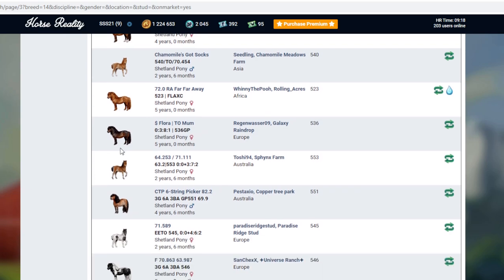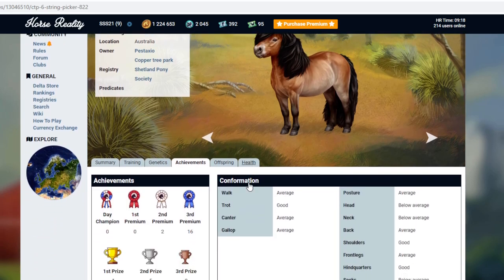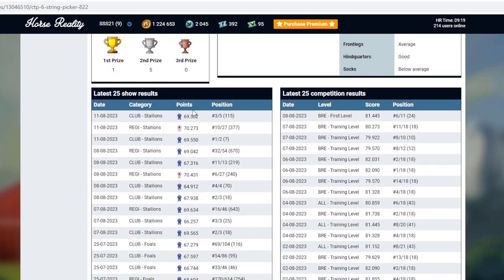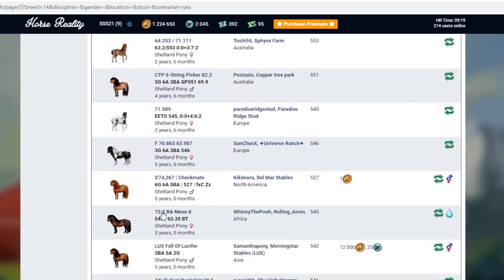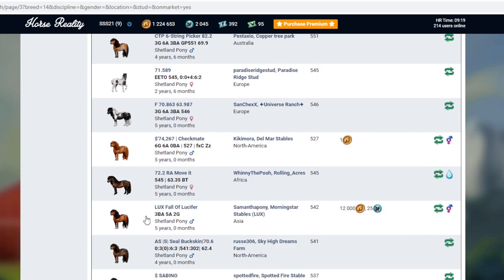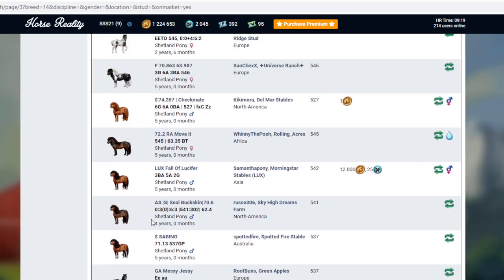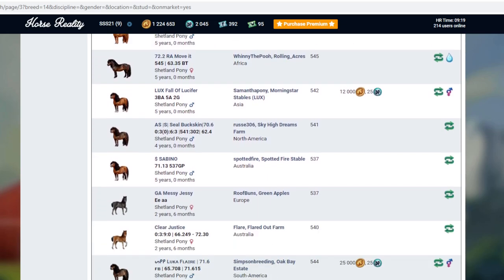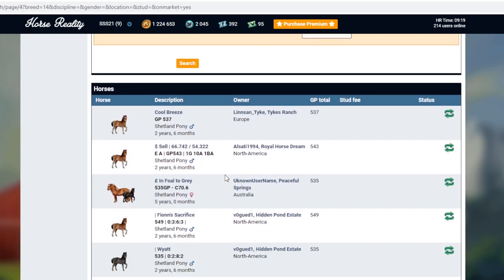Let's just buy a heap of Shetlands. Oh, 82.2! That's really good — oh no, 69. I think they lied here. I don't know what 82.2 means. Okay, so he hasn't got great confirmation and hasn't won much — they've lied there. Big fat lies. I know this one's quite good, that's 72.2. That's from Africa. I don't know whether I want to breed for stats right now or breed for a 72.2. It would be really nice if we could just use this, but I don't want to pay for it just yet.